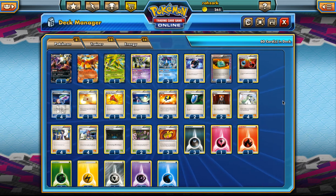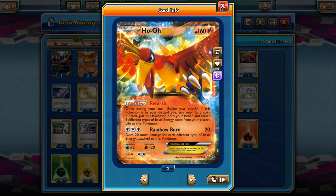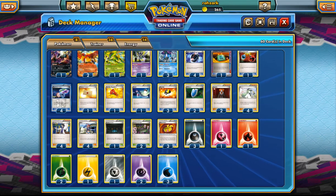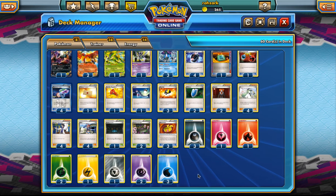Hello Poképeople! Welcome to Pokédex! Today we have an expanded deck and it's Ho-Oh EX. We are going to be using Battle Compressors to put Ho-Oh into our discard pile and then charge it up with his ability Rebirth, which allows us to get him back with the energy on it.